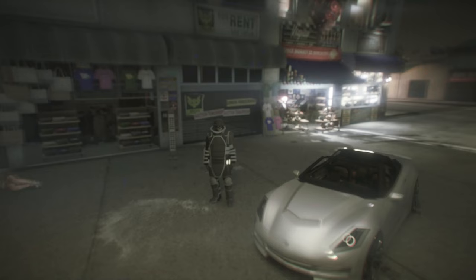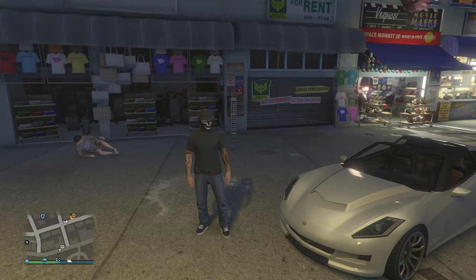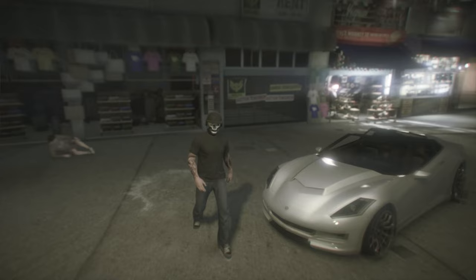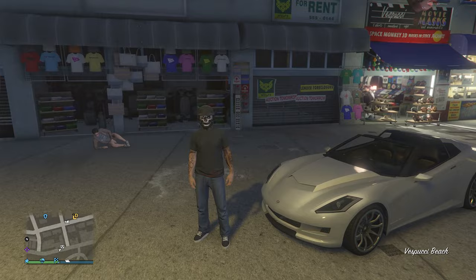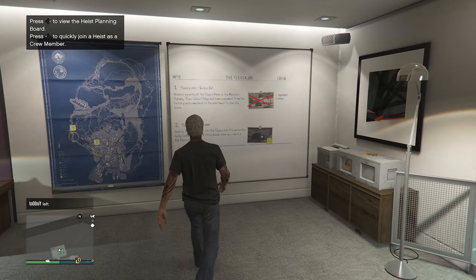Now we're going to do the merge glitch. I'll leave a link in the description for the 'It's a G Thing' job — bookmark that for the merge glitch. I'm going to do the heist apartment merge, so head to your apartment. This is the outfit you should be wearing right now. Once you're at your apartment, go into the heist planning board room and go up to the heist planning board — you can choose any of the five apartment heists.